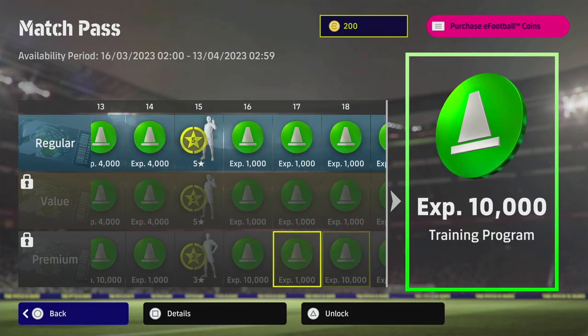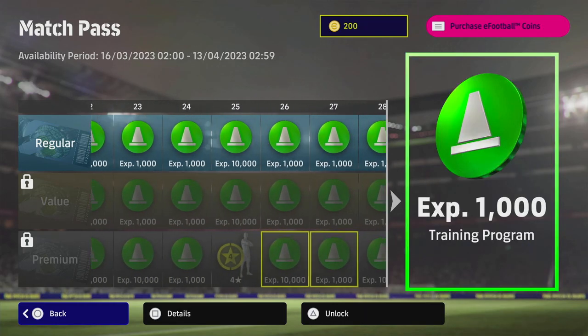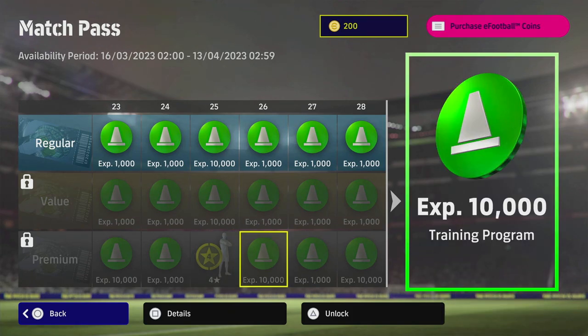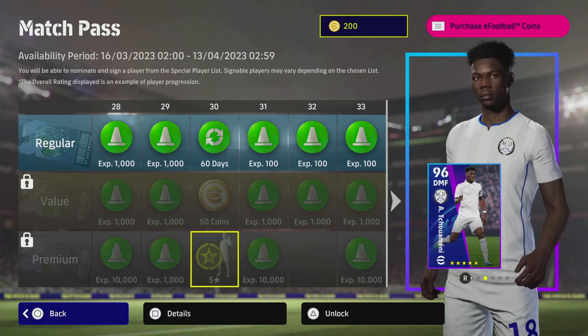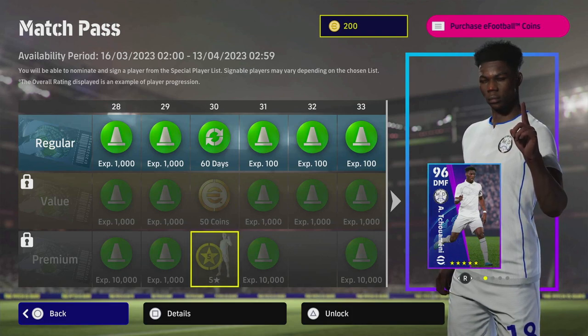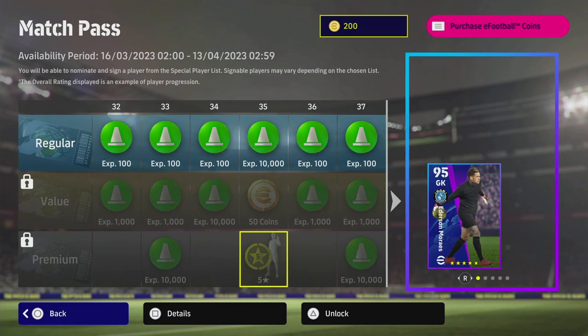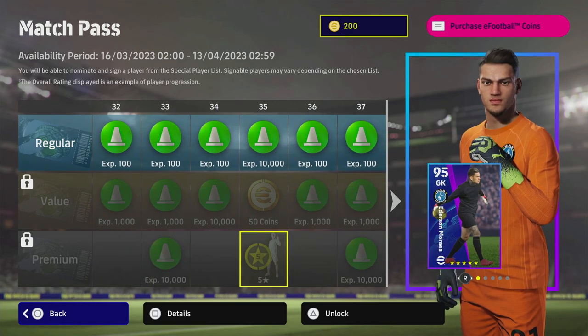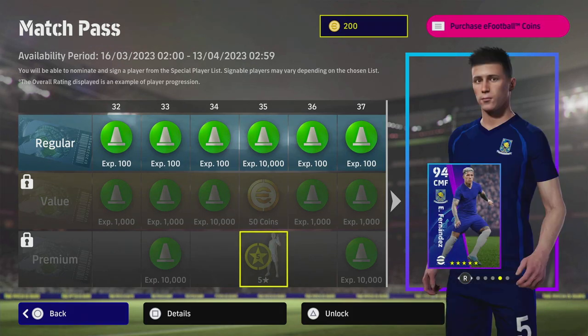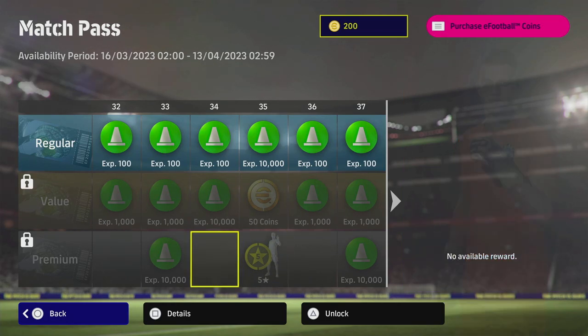The premium pass could be worth it if you're going for the five-star nominating contracts, which are pretty decent this week. You've also got some nice four-stars with Dembele, Dest, and others. You could set up a strong team spine — getting three five-star contracts means you could get Ederson in goal at 95 overall, Sergio Ramos, Chuameni, Enzo Fernandez, and really build a quality squad.